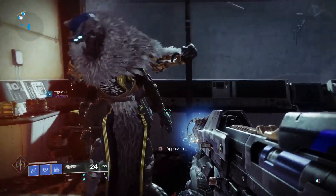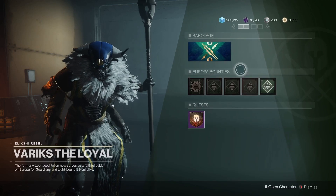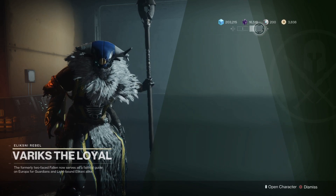What you have to do is come to Variks and approach him. You'll see that you won't find anything here besides the bounties, the armor quest, and the sabotage — but if you look here, you've got a second page.